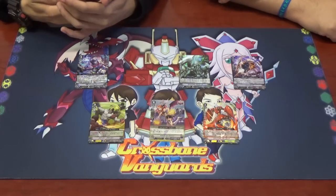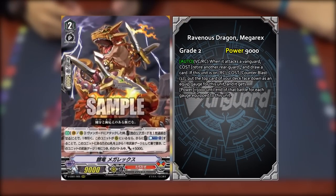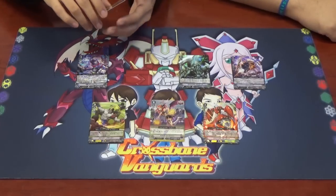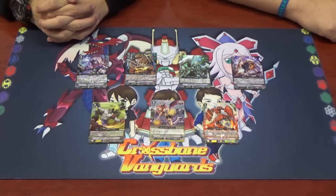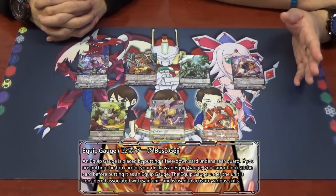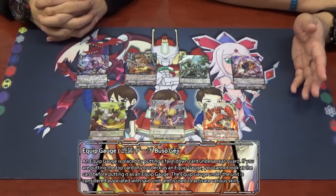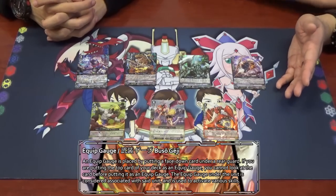The next card is from Tachikaze — Ravenous Dragon Megarex. Its ability is an auto on Vanguard and Rearguard Circle: when this card attacks the Vanguard, you can retire one of your other rearguards and draw one card. Then if this unit is on the rearguard circle, you can counter blast 1, put the top card of your deck as an equip gauge into this unit face down, and it gets plus 5k until end of battle for each card in this unit's equip gauge. There is also a new mechanic for Tachikaze called Equip Gauge — or Busou Gauge in Japanese — which is like a Soul Charge but for all units, especially rearguards, but face down. It can be used as a power-up or as a cost for certain things.